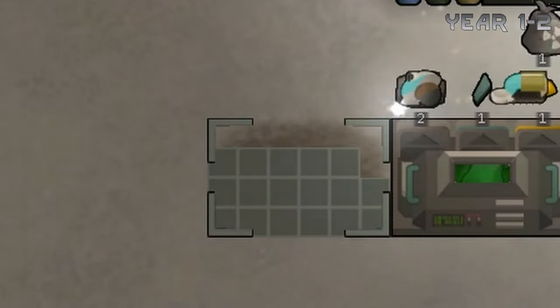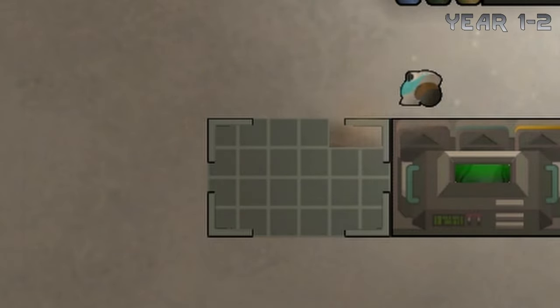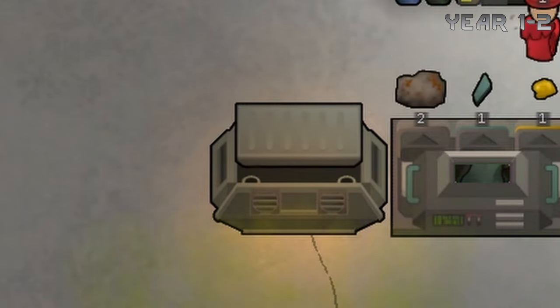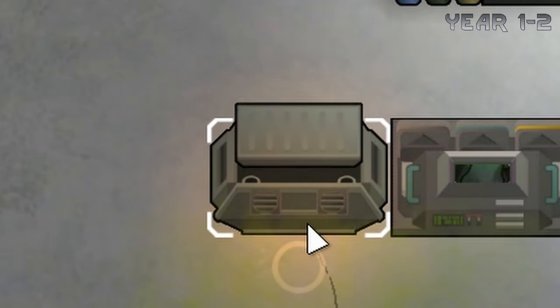Eventually we get enough resources to build ourselves a trash compactor. What this one does is convert trash into trash bricks, which are useless right now but we'll make good use of them later.